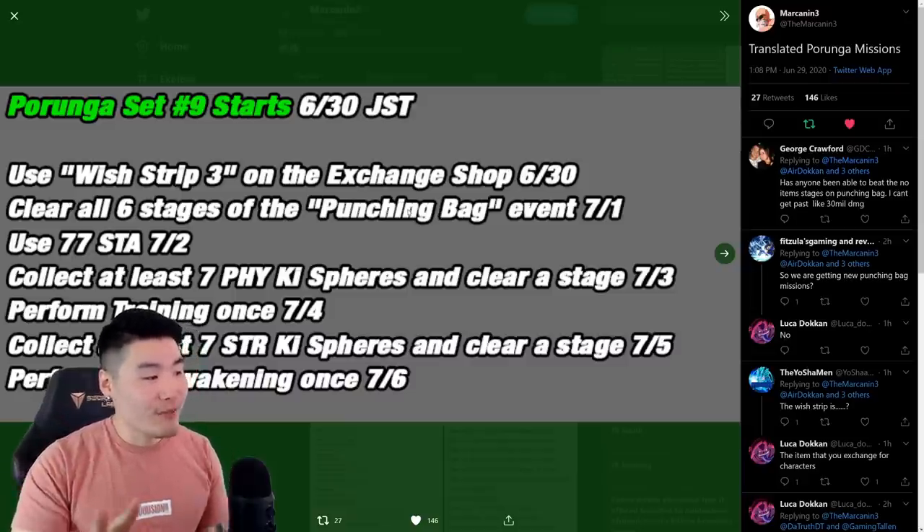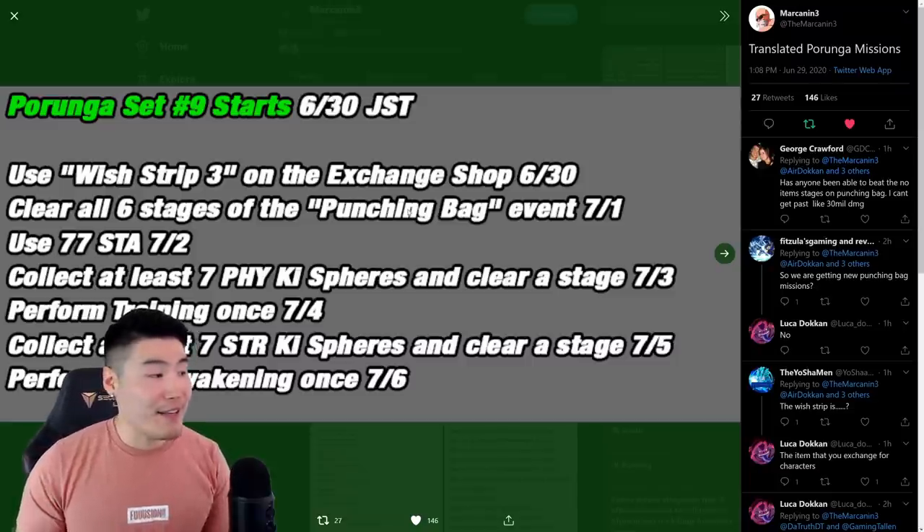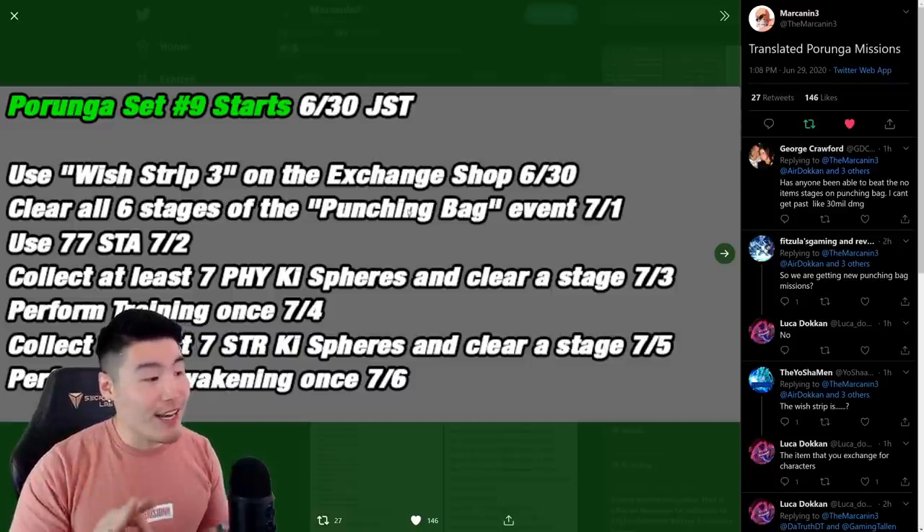For the third one, super simple — just consume 77 stamina and you'll be good to go. Just do whatever event or stage you want, consume 77 stamina, and you'll be done. That's the third ball on July 2nd.